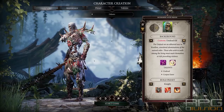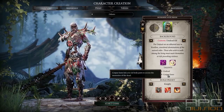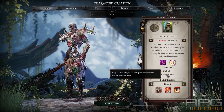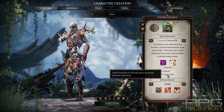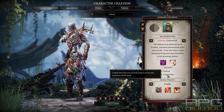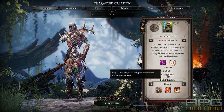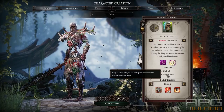Corpse Eater might be really good for Undead because you are lacking in healing. You can only heal through Poison, and Corpse Eater will give you an additional possibility to heal yourself with body parts that you will find throughout the adventure. And you will find a lot of body parts.